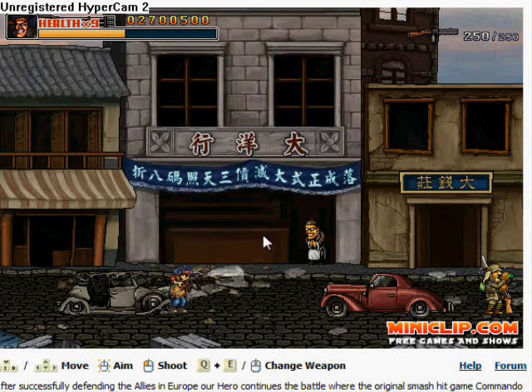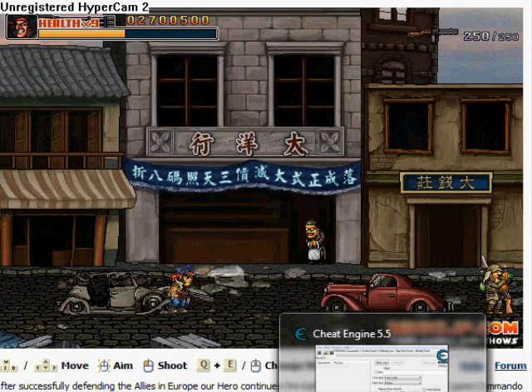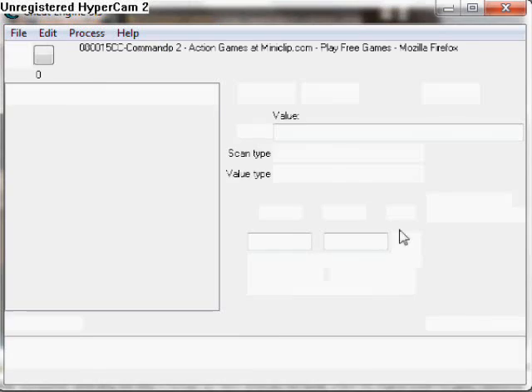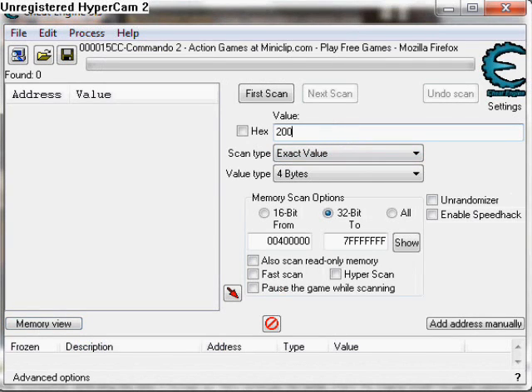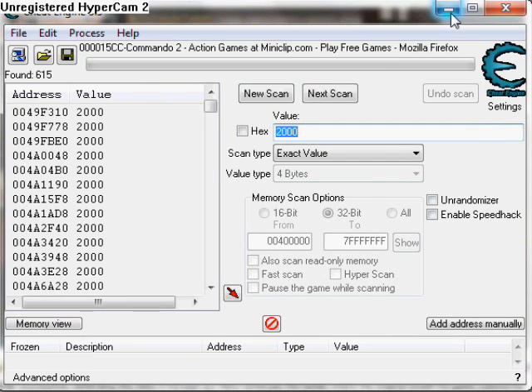Now I'm going to be showing you how to hack your ammo. As you see, I have 250 bullets. Open up Cheat Engine again, same process, get to Commando 2. Because you have the number of bullets, 250 times 8. Work that out: 2,000. Type in 2,000 for a scan. Whatever gun you have — say you have a grenade and you only have 30 bullets — just do 30 times 8 and do first scan. Here's 615 values.